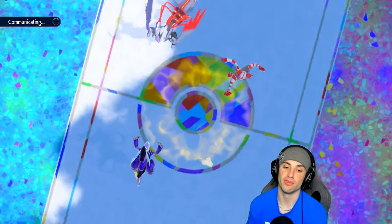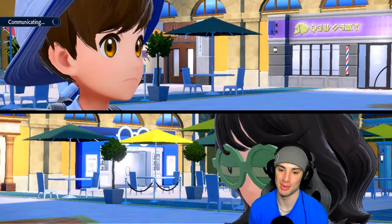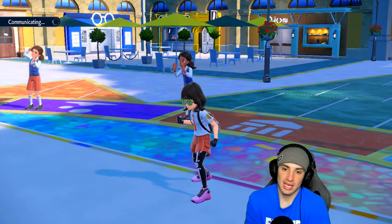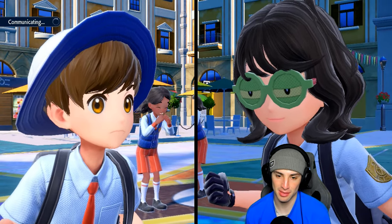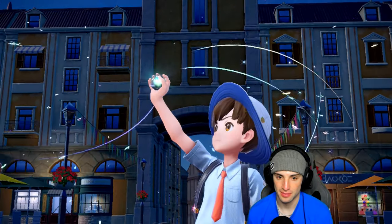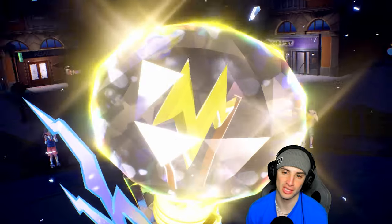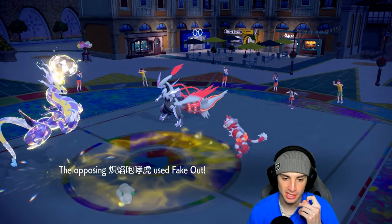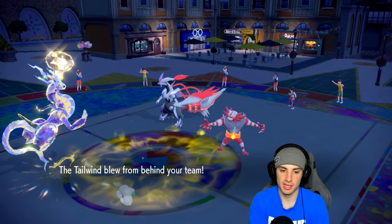Hopefully they just go after Whimsicott so we get off some Discharges and maybe grab some paralysis. If they fake out Miraidon and do some damage we should be fine. With the Electric Tera type we don't want to deal with Ice or Dragon — Electric neutralizes both. They go with Fake Out into Miraidon. Tailwind goes up, Whimsicott is chilling, and we swap to Palmont.